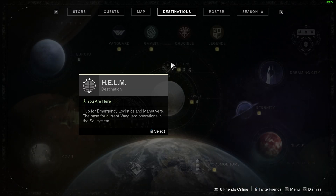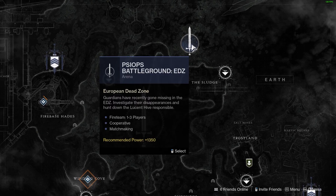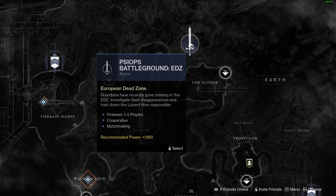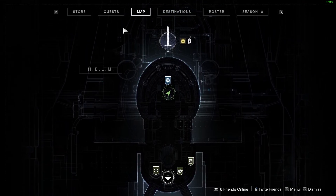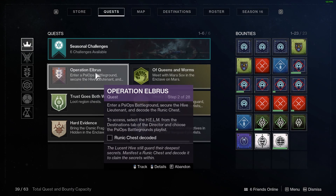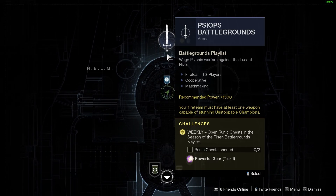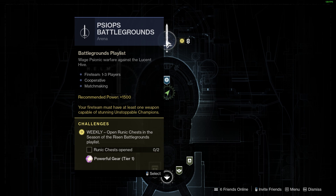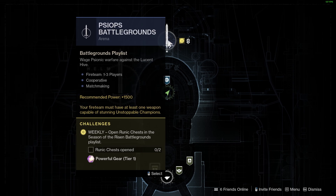If we go to destinations, the first PsyOps Battleground I went to was on the EDZ. This is the PsyOps Battlegrounds I went into trying to progress the quest, but it turns out that isn't the right spot. If you read further on the card, it does say it's in the Helm. So go back to destinations, go to the Helm, scroll to the top, and you'll see the PsyOps Battlegrounds playlist. This one requires 1500 base power; the other only requires 1350.